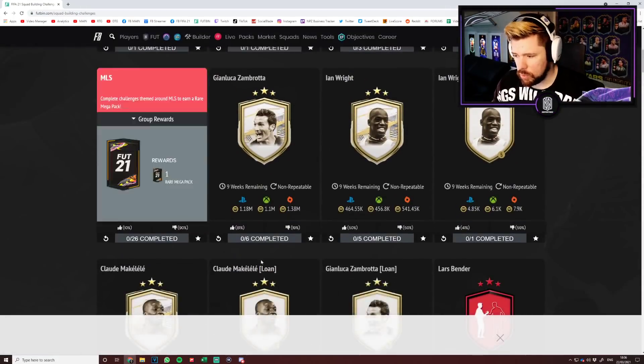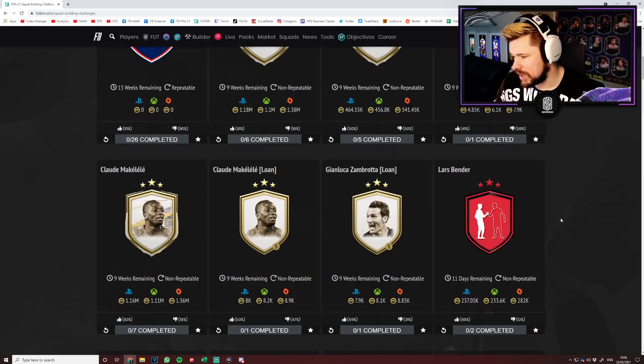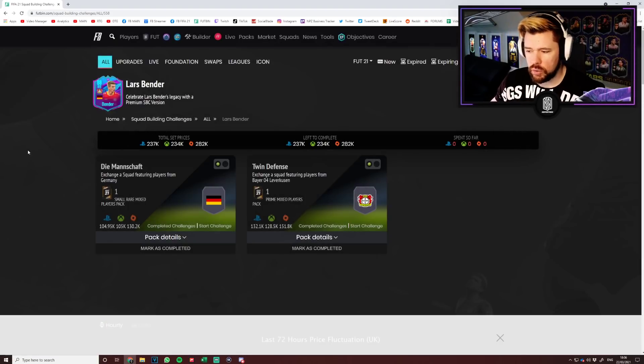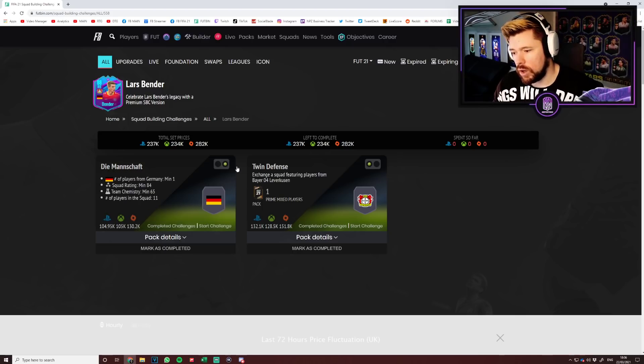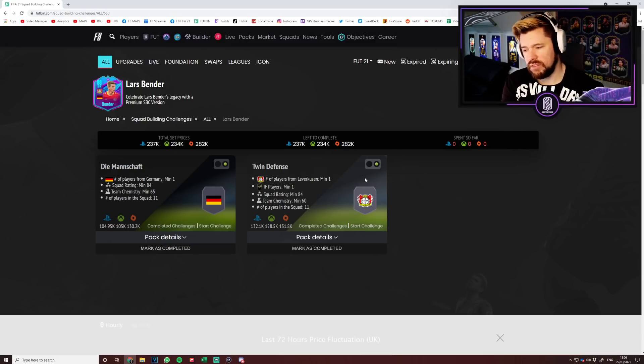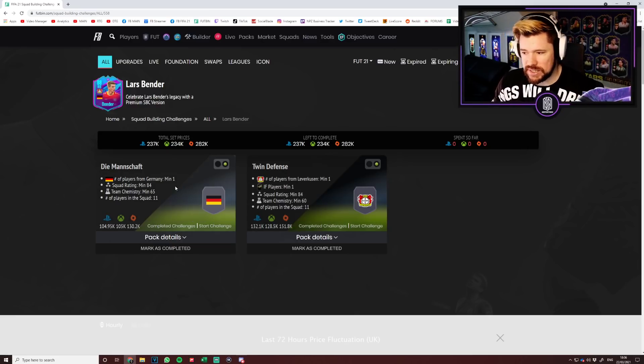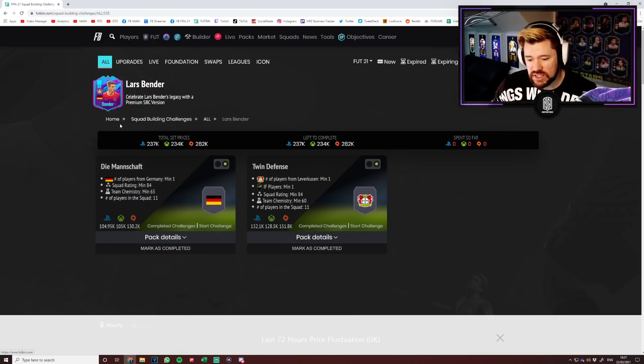I have 200K — what can I do? So let's take Lars Bender for example. If somebody says 'I don't have any fodder in the club, what's the best way to get Lars Bender for 237K?' He requires an 84 rated squad and an 84 rated squad with an inform. If we took the two packs I just did — Or Black, screamer, and Lloris — and put them into this SBC, you're genuinely already shaving off well in excess of 100,000 coins.